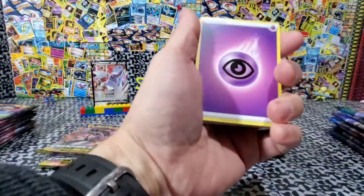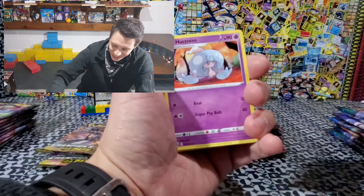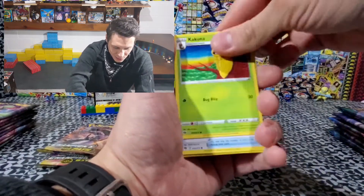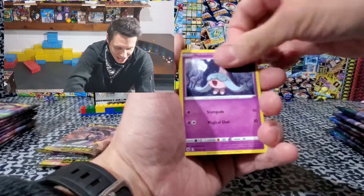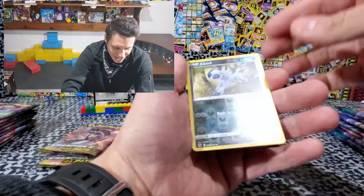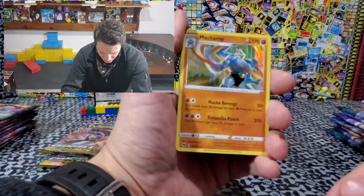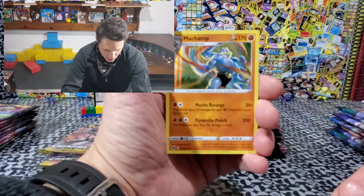Psychic energy. Wouldn't it be cool to be psychic? Then again, I guess it would take the fun out of knowing what's in your cards — everybody's going to just be rich and famous because they've got all the awesome cards because they knew already. Machop again. Harina. Hepsel — uncommon. And what do we got? Machamp! Good card. I think I'm doing okay so far. There's that reflection, so I'm going to try to stay right here.